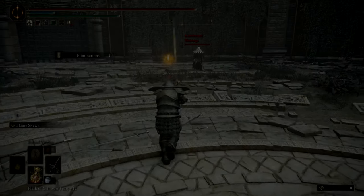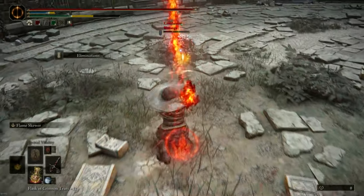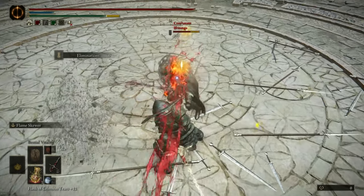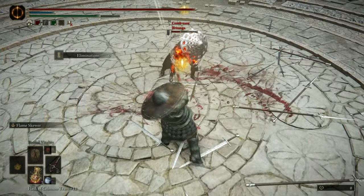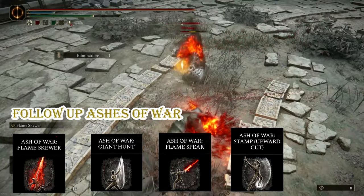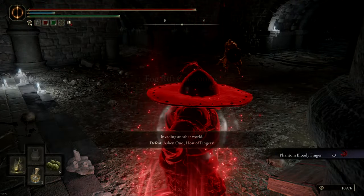This weapon is incredibly effective due to its light attack to light attack true combo. If your opponent gets hit by the first attack, they won't be able to roll out of the second one, even if they try spamming the roll button — the second hit is unavoidable. However, this doesn't apply to jumping attacks; only the standing light attack works this way. Most people use follow-up ashes of war that can roll-catch after the second hit, which is effective in duels.